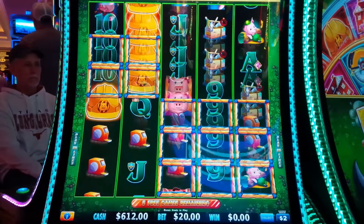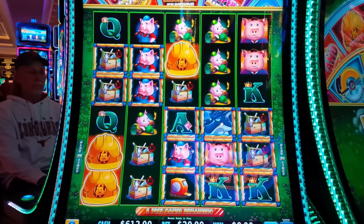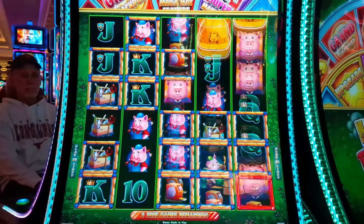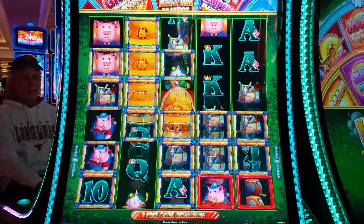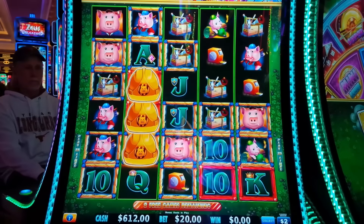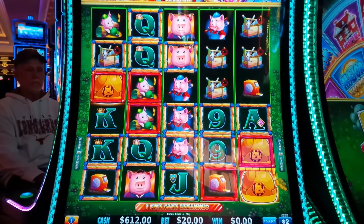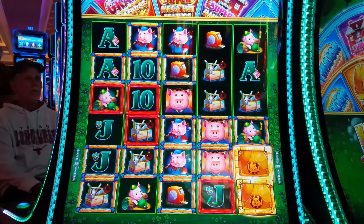We need mansions. We need hats. Critical spin. There we go — now we need to do that again. So we're out of the ultra-critical zone. Let's get a full stack on reel 2, right in the center. We got three mansions.